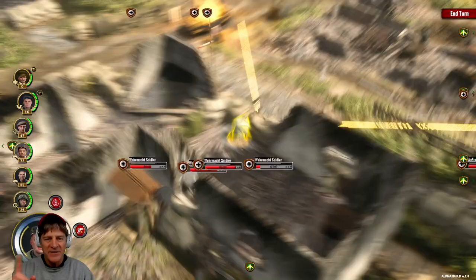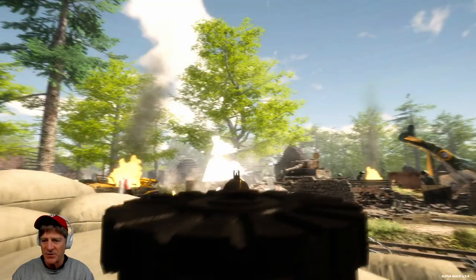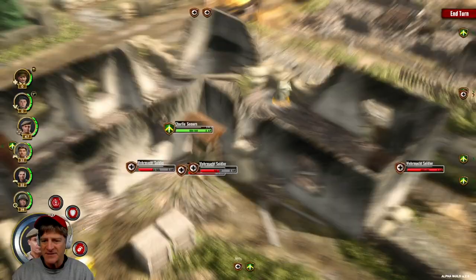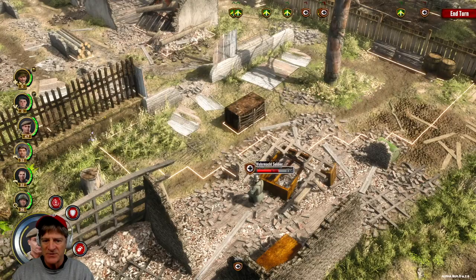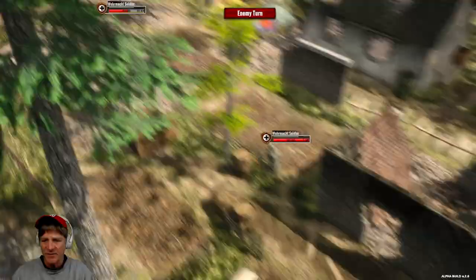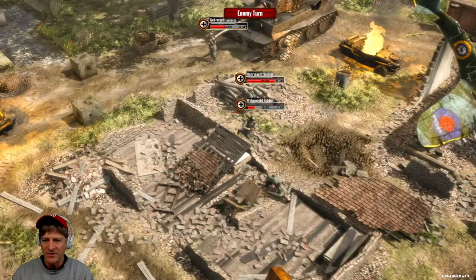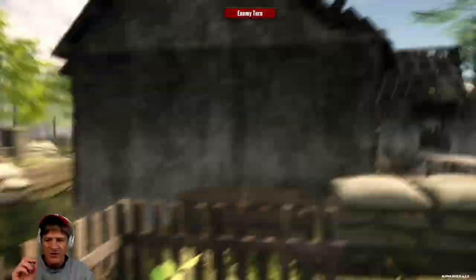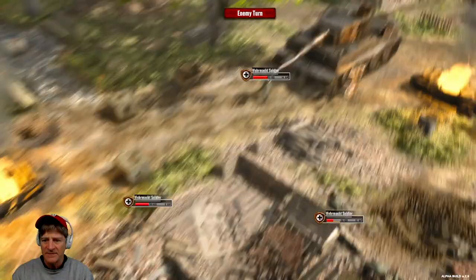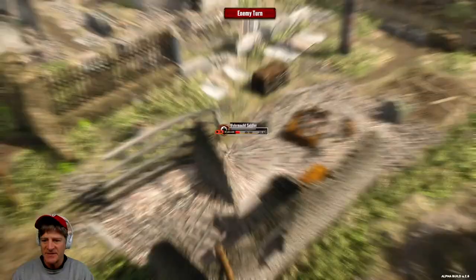Heavy machine gun — let's try it here. Some hits! There is a warning that this can overheat, but we have enough to shoot one more time. I think we're doing good damage. I saw one go down — excellent. There's a German up here at 36% chance to hit, so let's go on Overwatch. Three percent chance — Overwatch. 28% chance — Overwatch. He hit our machine gunner! Our Overwatch executes — 35 damage. One misses. There's also a feature to hunker down. 39 damage — excellent.